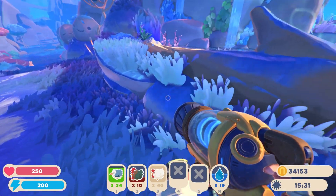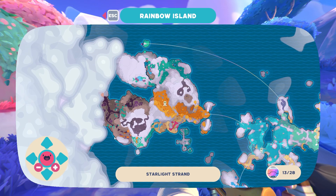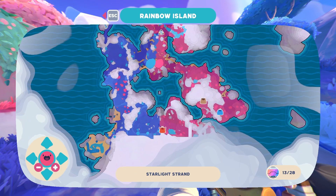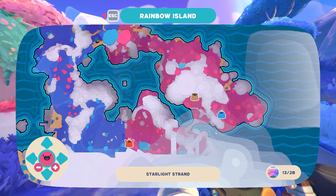Alright, we are back with some Slime Rancher 2. I am in the Starlight Strand, the southern island. Last time we explored the Ember Valley quite a bit. And this time we've got a few things to explore here. I'm gonna pop these two slimes, see what they're guarding.